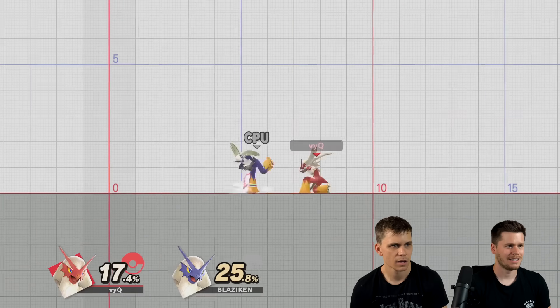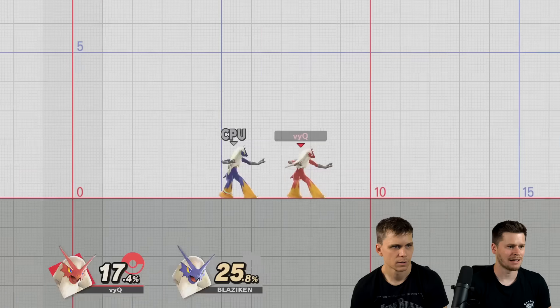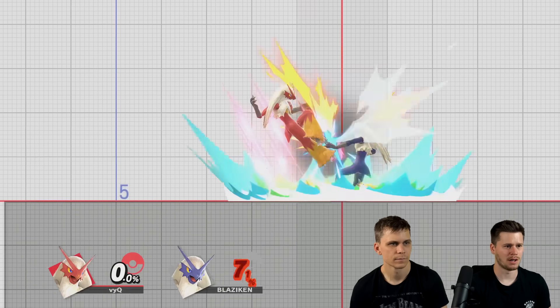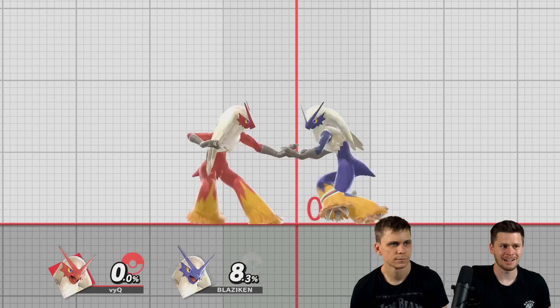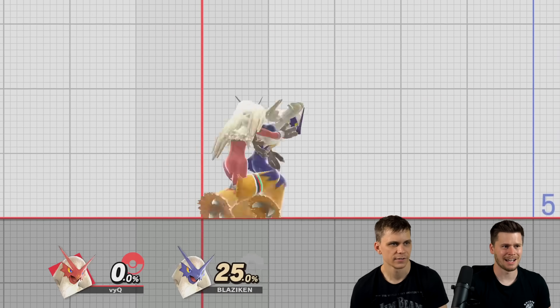Down air — it's a dive kick, but with an angle. It spikes a little bit. That's interesting. You can combo it somehow. What the hell? Is that true? I think it is. Yeah, that's true.